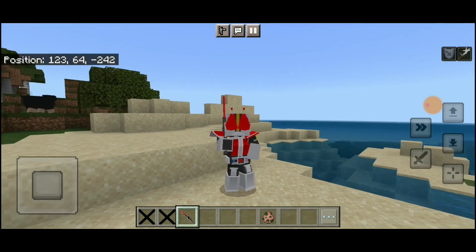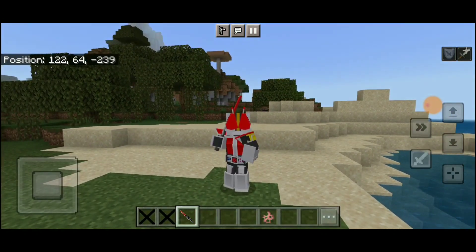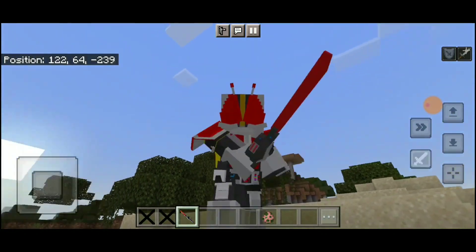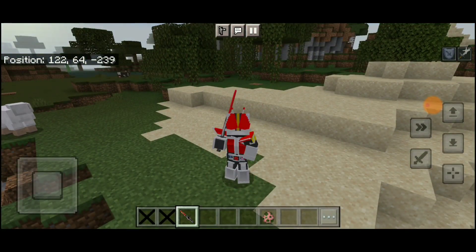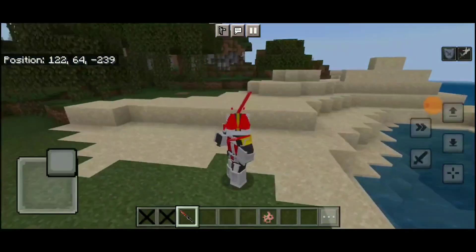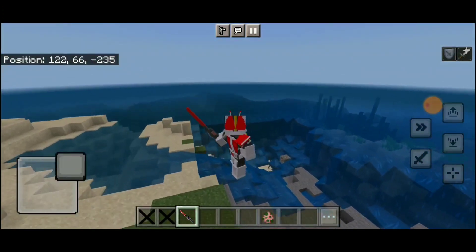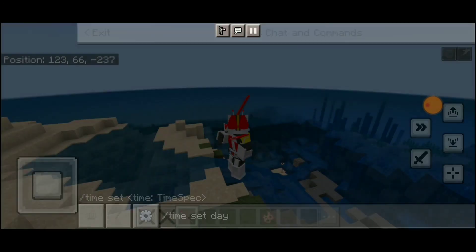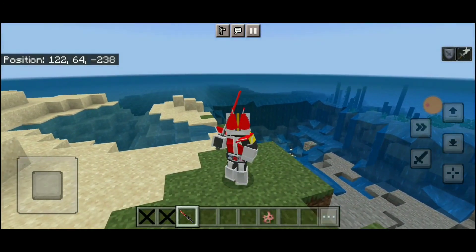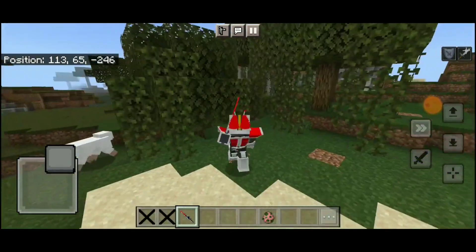Nah, langsung ada. Warna merah kayak gini, terus itu kereta — badan dapat pomnya, armornya itu keretanya nanti bakal ke kepala. Keren banget ya, dan langsung dapat swordnya. 'Ore sanjou!' Nyerang kayak gini ya, mantep kan. Kita klik kanan, oke, kita udah dapat ore sanjou, udah dapat armor dari Den-O.